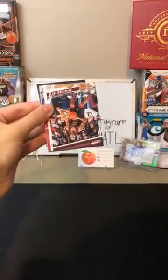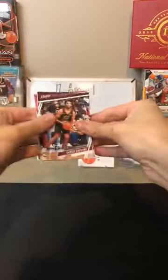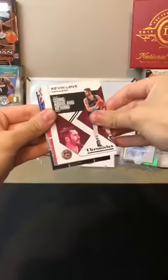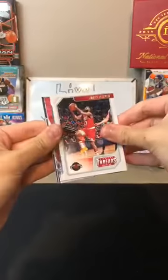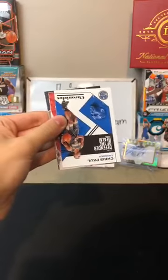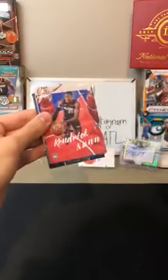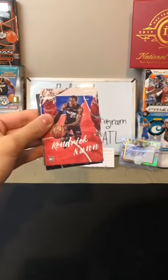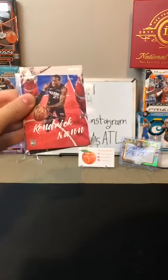All right, this is the bonus Chronicles cello pack. Darius Garland for the Cavaliers — Prestige there. Kevin Love for the Cavaliers as well. A Threads of James Harden for the Rockets. A Chris Paul for the Thunder. A Kendrick Nunn Luminance — there you are Heat, nice one for Capri. I like the Luminance cards — they come out nice in basketball.